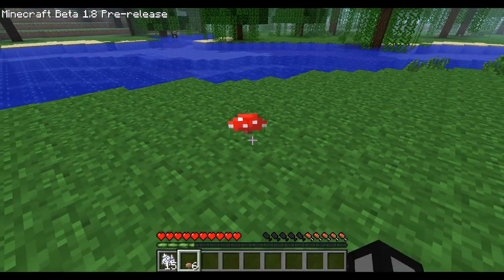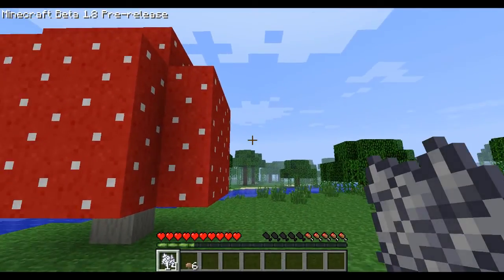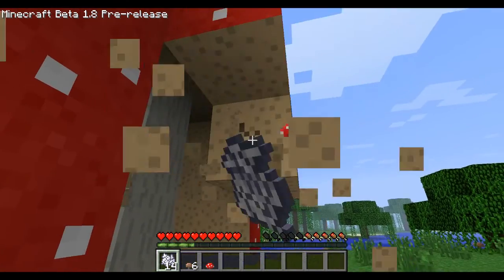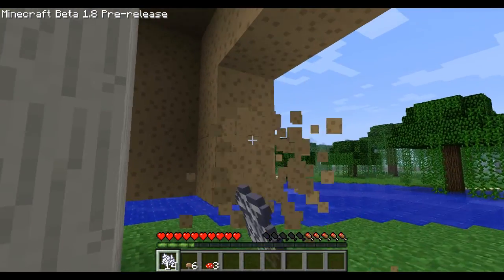Place down your mushroom and right-click it with bone meal. There you go, that's a giant red mushroom. You can break it, and I think there's a percentage chance it will drop another mushroom, so it's a good way of harvesting extra mushrooms.